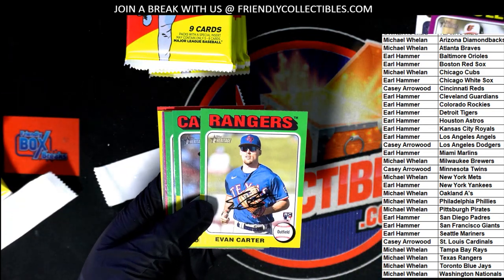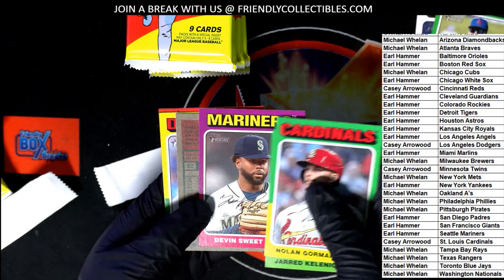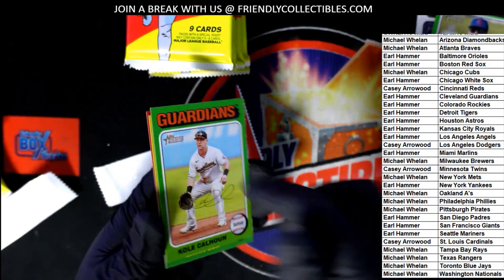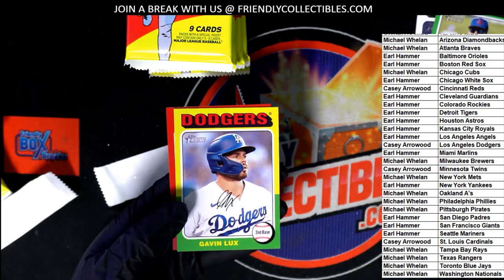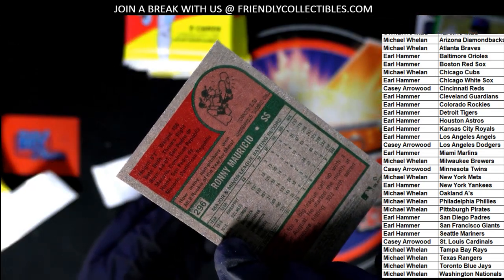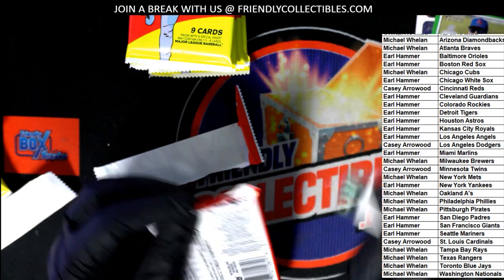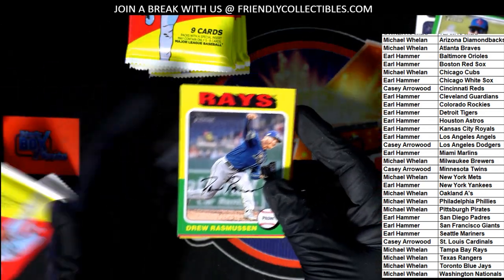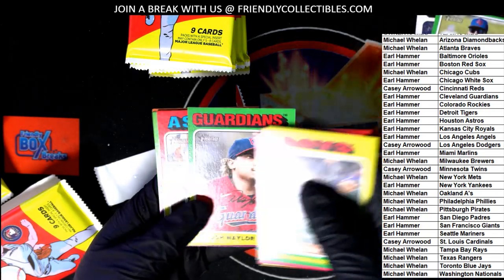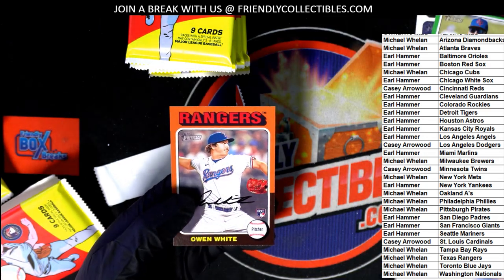Evan Carter — nice! Short print right here. Is it a rookie? It is not a rookie card. Very nice right there. Mets rookie red! At the end of the break I will highlight the red borders — there's three per box, those are pretty good to get. Oh, and a white rookie.